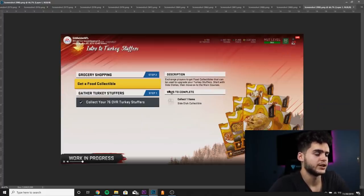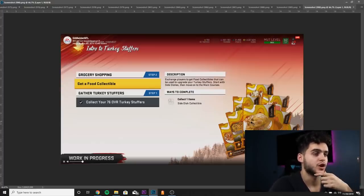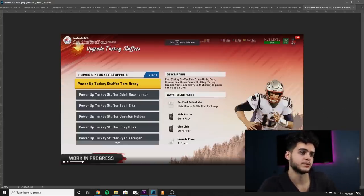Next we got the food collectibles. If you've played the Harvest promo before, you know how this works — there's going to be turkey, canned yams, rolls, stuffing, and more. You get the collectibles and typically put them into things like Cornucopia packs. These collectibles are used to upgrade your Turkey Stuffers to their 92 overall cards — very important. Hopefully you can get them without just spending money; a lot of them come from packs and solo challenges.